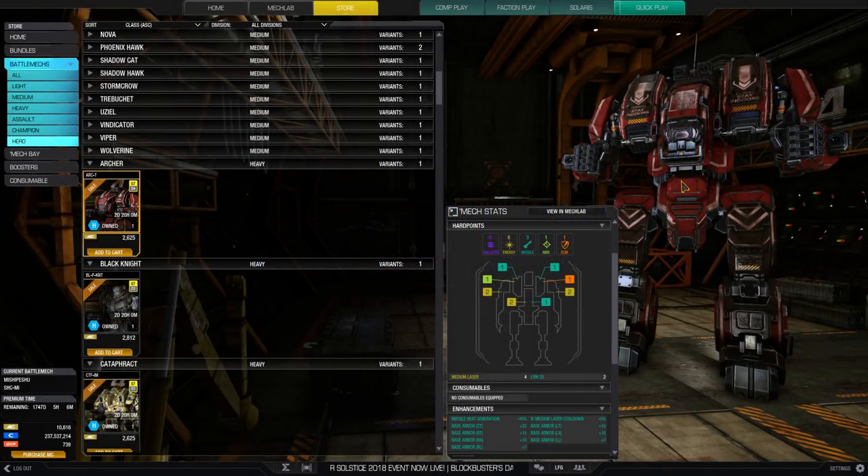Hello and welcome back to the next installment of the hero review for 2018. We're going to start off with the Archer. In the heavies, we have got six energy hardpoints: two in each arm, two in the center torso. There's only two critical slots in that CT, so if you're using both energy weapons they have to be single-slotters — either small or medium-sized lasers. We have three missiles: one in each side torso and one in the CT.